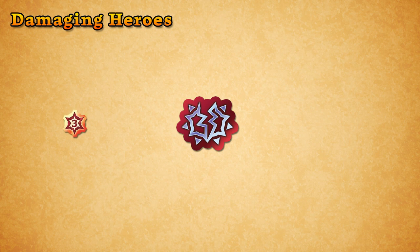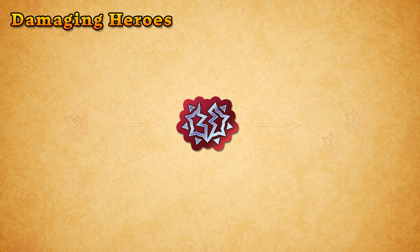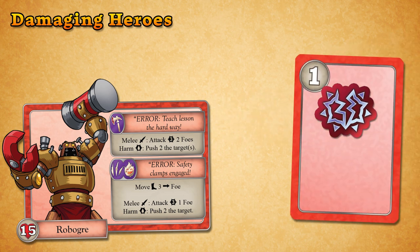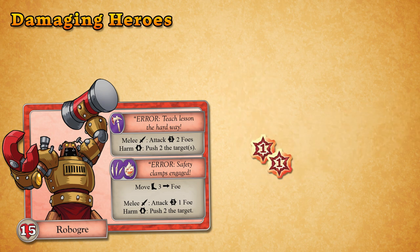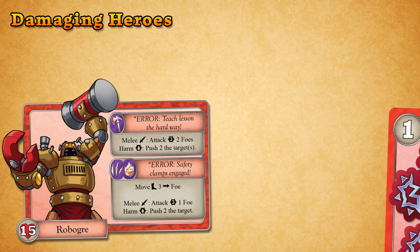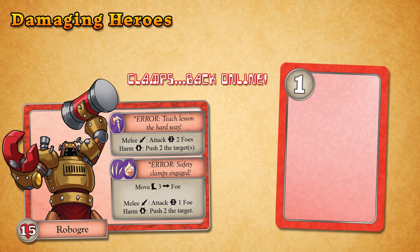Weakened tokens are debuff tokens that reduce the amount of damage an attack deals. If an attacking figure has one or more weakened tokens on it, then before it deals damage, discard all weakened tokens from it. Reduce the amount of damage dealt to each target by the number of tokens discarded, down to a minimum of zero. The attacking figure discards all of its weakened tokens regardless of the amount of damage their attack would have done.